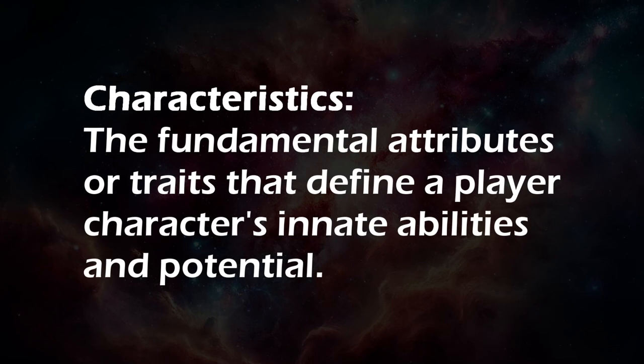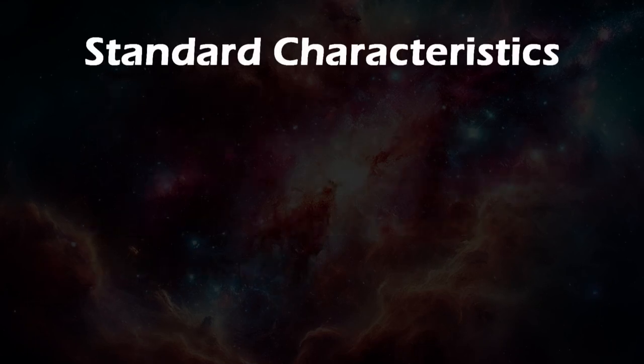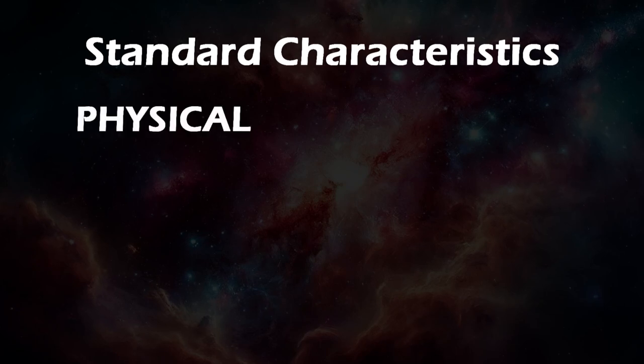Characteristics are the innate abilities and traits that define a character's physical, mental, and social capabilities. In Mongoose Traveler, there are six characteristics: three that describe a character's physical aspects, and three that define their mental aspects.